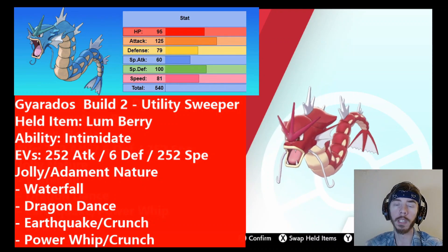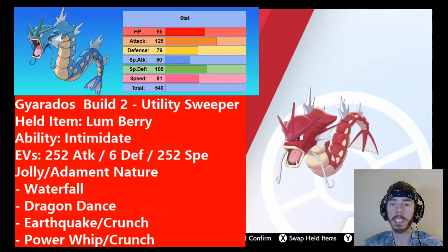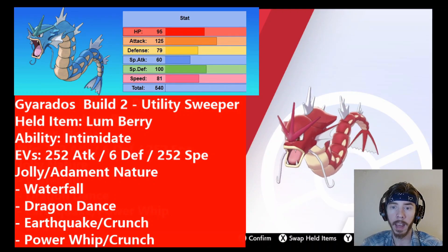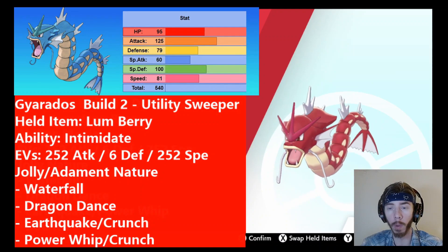This is what I call a Utility Sweeper. The reason I call it Utility is because it can deal with a lot of different Pokémon because of the move spread, and it can also spam Intimidate. By having this Pokémon active when the battle starts, you'll lower your opponent's attack on both of their Pokémon, then switch Gyarados out. If your opponent starts with a Pokémon that has a Grass-type move like Ferrothorn with Power Whip, another Gyarados, or a Togekiss with Thunderbolt, and you know Gyarados is going to get attacked turn one, you switch out into something like Ferrothorn. Ferrothorn takes no damage, then you switch Gyarados back in. The more times you switch Gyarados out and back in, the more times your opponent's attack gets lowered with Intimidate.